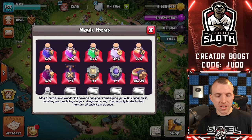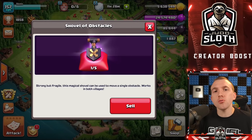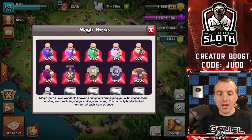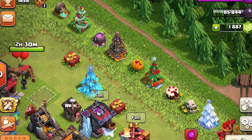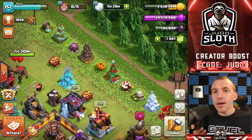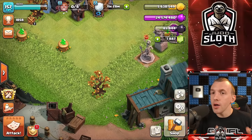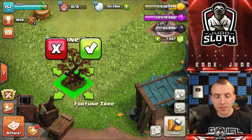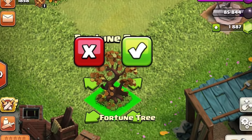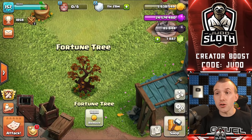The shovel of obstacles is one of the most valuable miscellaneous items, even though it has nothing to do with upgrading your base. It allows you to move any obstacles on your base. Previously, limited edition obstacles would spawn anywhere and you were stuck with them, which meant people would build bases all over the place trying to get a limited edition item to spawn. With the addition of the shovel of obstacles, you can now move them to anywhere in the base that you want.